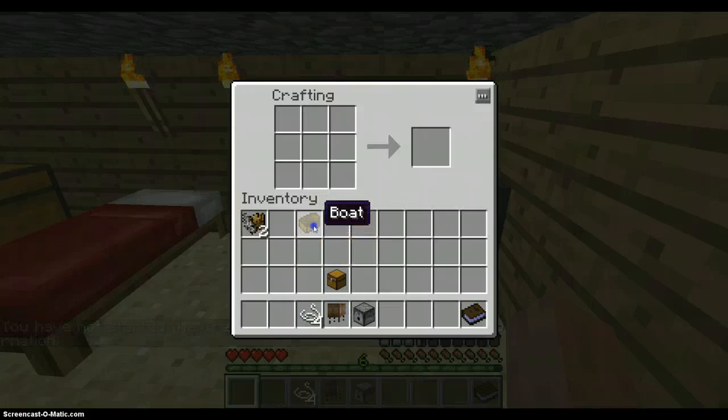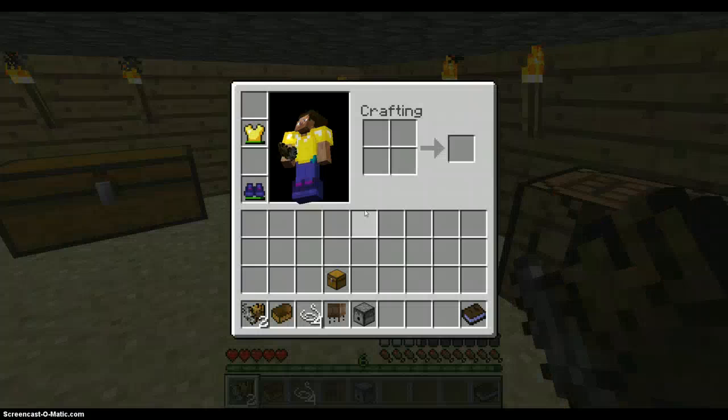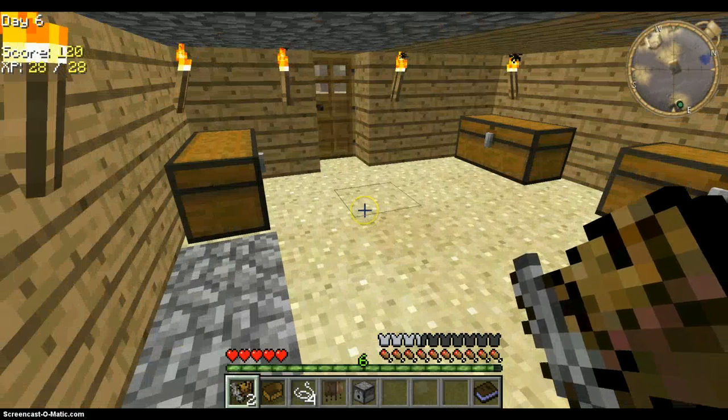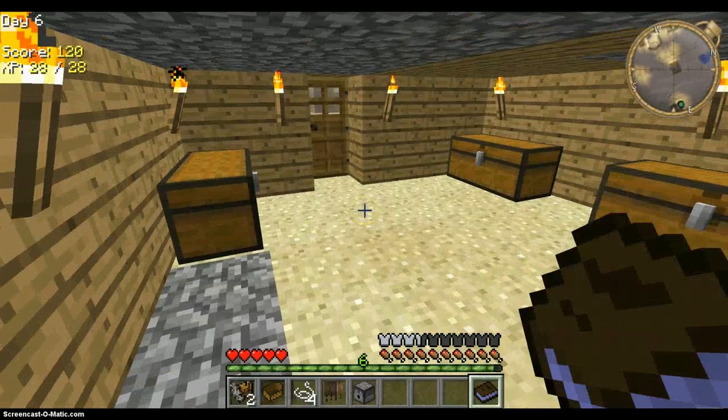You don't need that chest, but you need the things in the bottom right here, but you also don't need this right here — the crafting guide. The crafting guide is just to show you how to craft stuff.